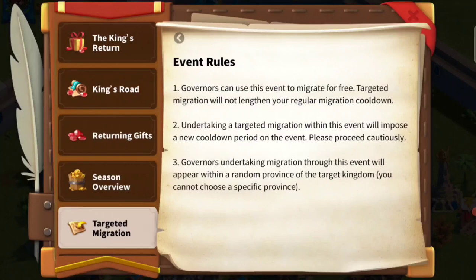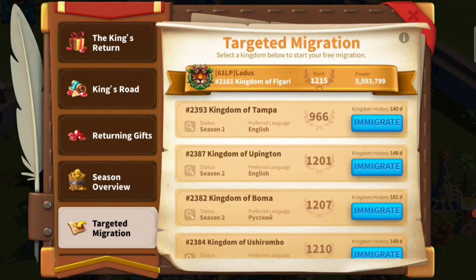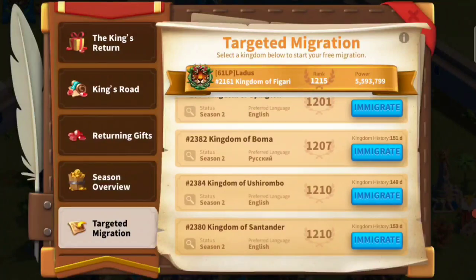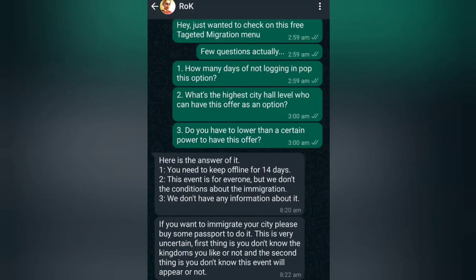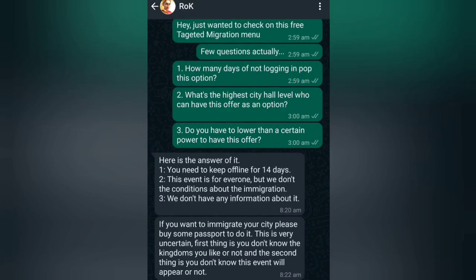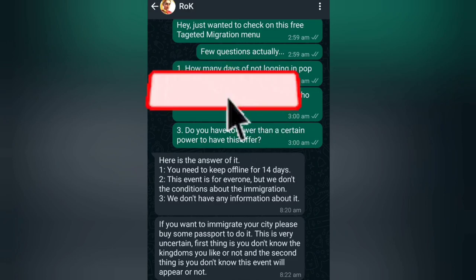Looking at the event rules, it does say that it's a free migration. It doesn't say anything about what your city hall level or power level has to be. The only thing is you can't choose which kingdom you're going to go to. I talked to VIP support and asked all the questions I needed to ask — you can see their answer as well. It doesn't say anything about city hall level, your power, or anything as such.